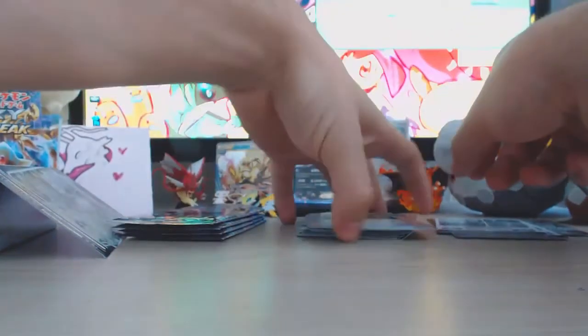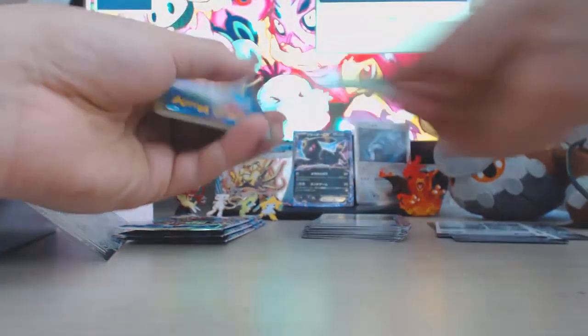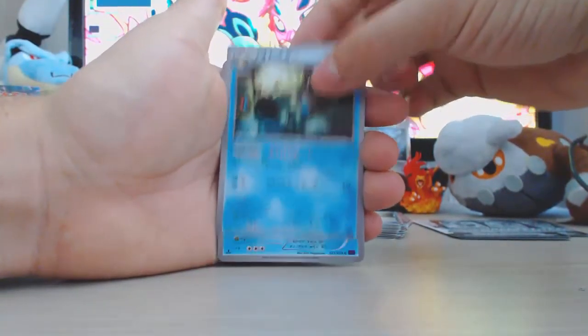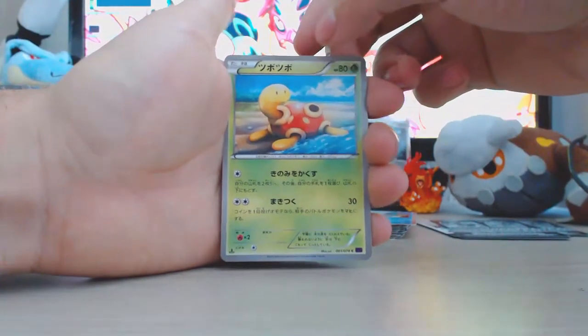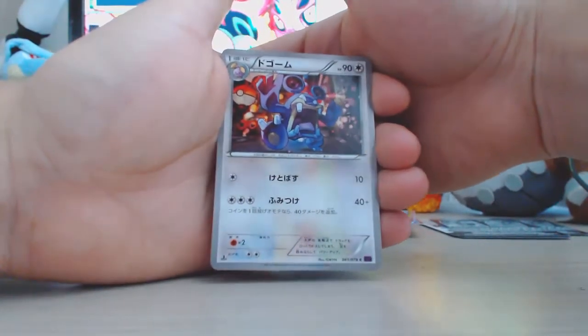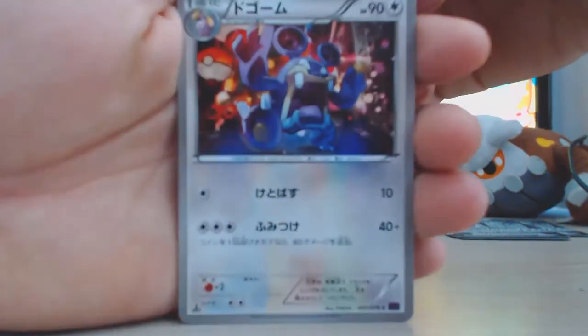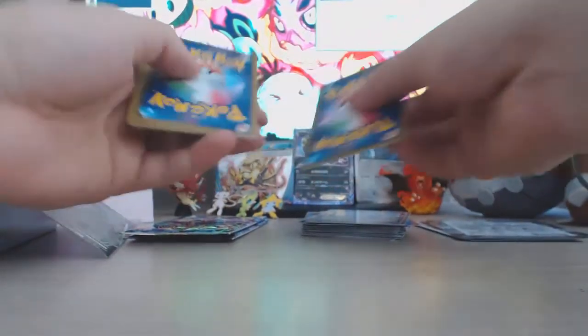Is Lugia breaking this set? I guess we'll find out. There's some cool cards in this set. I really like this Exploud card - it looks really cool with real life in the background. You have to look really close to appreciate it though. And we got an Altaria Spirit Link! There are so many good EXes and Megas in this set - we gotta get some going. We only got two packs left for this part.